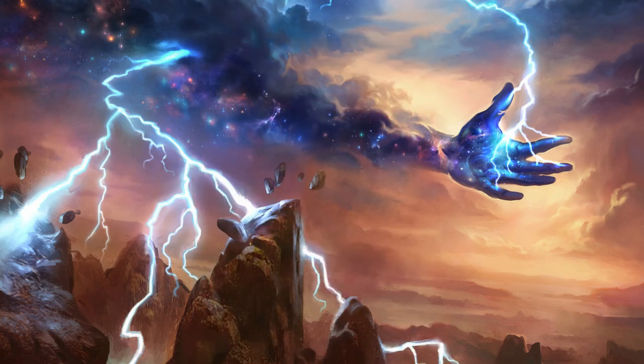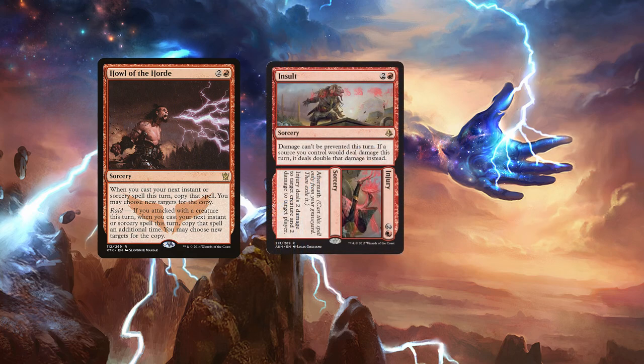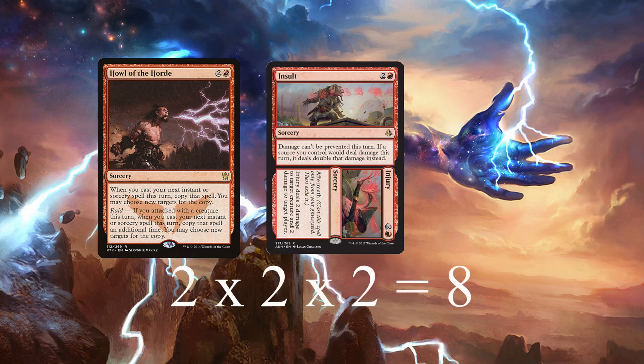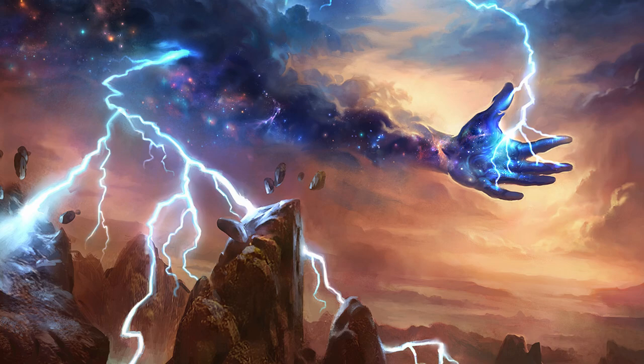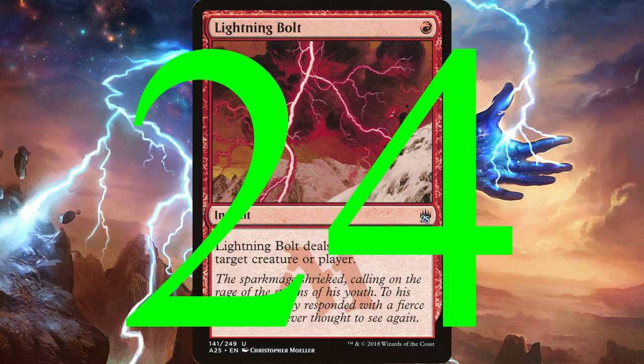So if you do the math: after swinging in with a creature, you cast Howl of the Horde to copy your next instant or sorcery spell 2 times. If Insult — that's the Insult side of Insult to Injury — is your next spell, it will be copied 2 times. The original Insult doubles the damage to your opponent; the first copy doubles it again to 4 times; and the second copy doubles it yet again to 8 times damage. So when you cast your Lightning Bolt, it delivers 8 times 3, or 24 points of damage to your opponent's face.